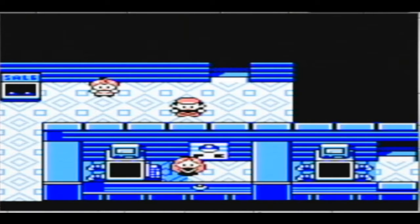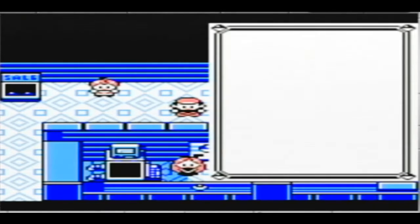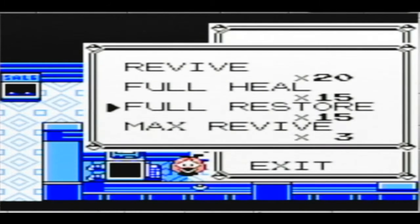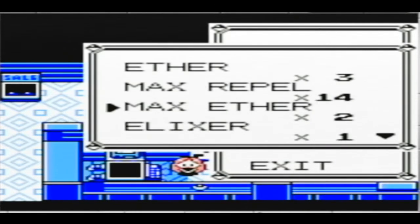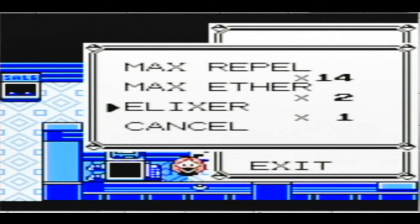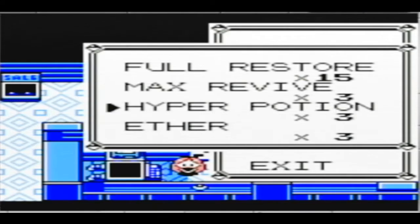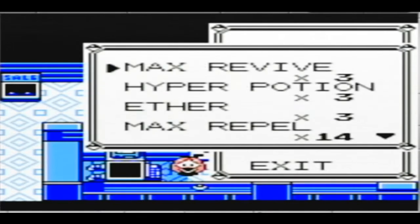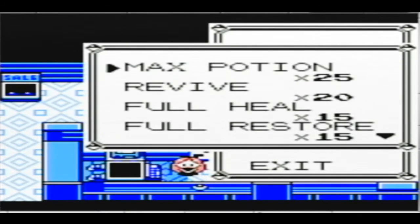We are here at the final showdown — it is about time that we take on the Elite Four. I have my game plan on the side here, so I thought I was gonna start with Raichu. I got all the items I want, including elixirs. I thought there would be a max elixir item too, but we probably won't have to use it anyways.